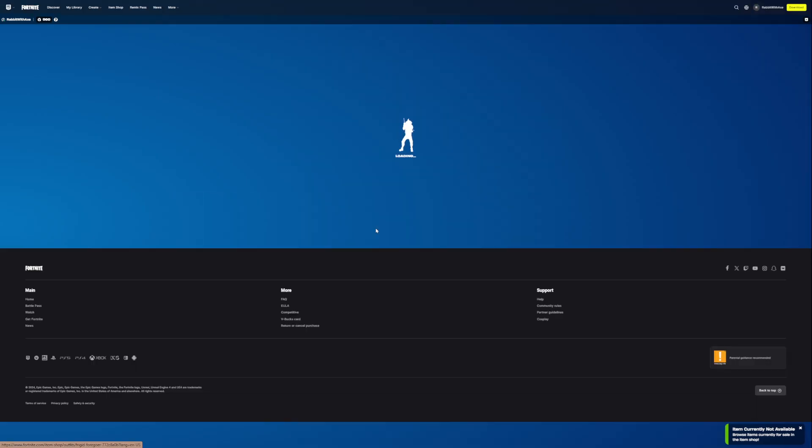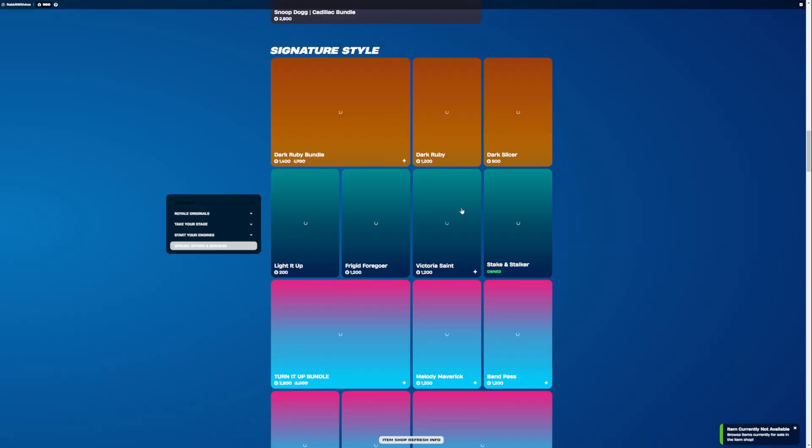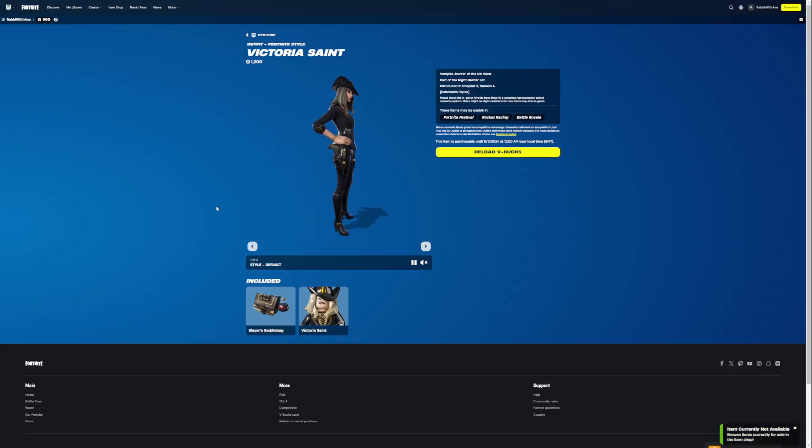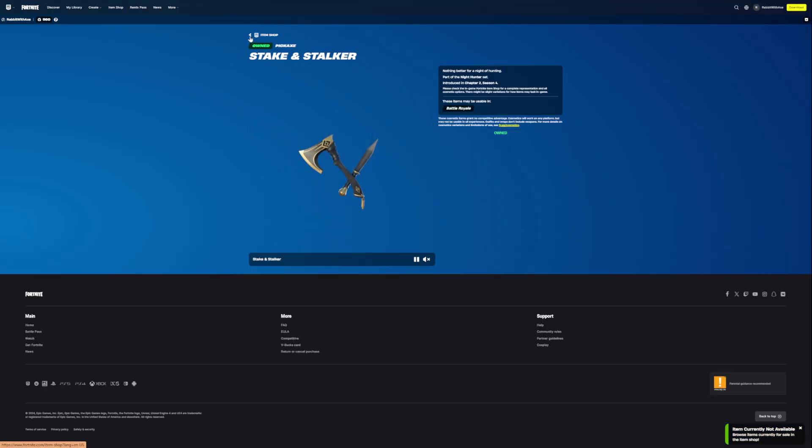Frigid Forgoer is back. Very nice. Victorious Saint, the Vampire Hunter, of course - comes with the Slayer's Saddle Bag as well. Staken Stalker, one of my favourite pickaxes, honestly. Very cool.